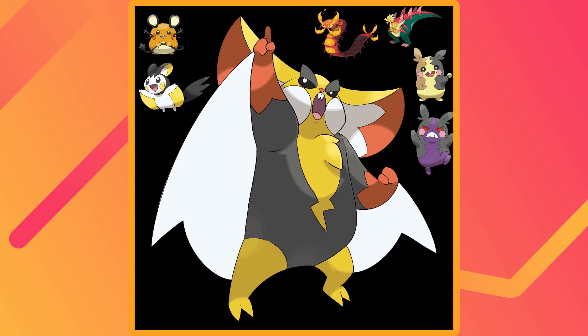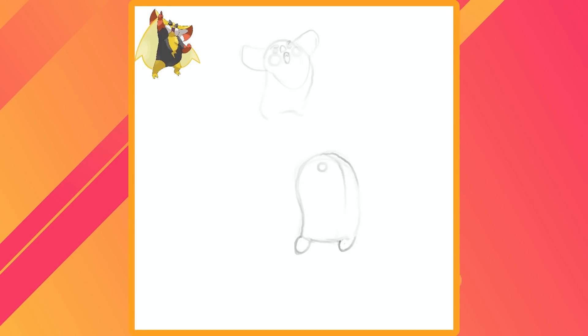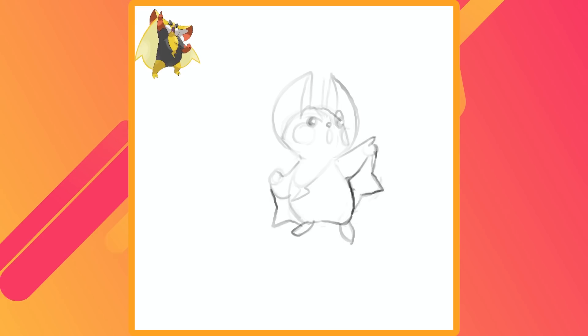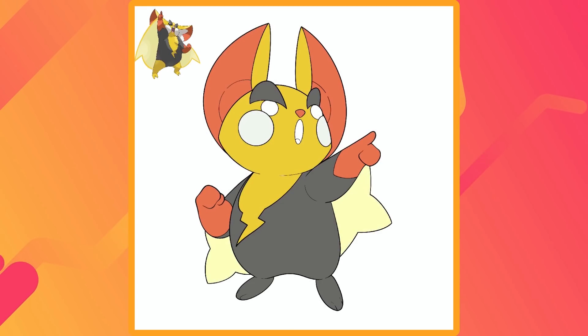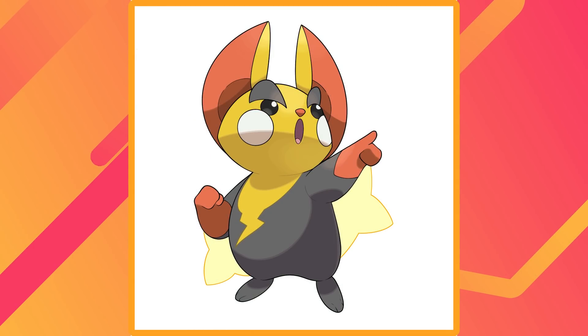The biggest thing that needed changing was the proportions. All of the Pikachu clones have their own unique shape and silhouette, but they're also all consistent in that they are small, cute, and round. Making the head bigger than the body was a key part of getting that look. It's hard for me — I don't usually draw characters like this. I'm not used to designs that are so round and adorable, but I'm so much more happy with this than I was with the original. To me, it's night and day. It reads more like a Pikachu clone, it's cuter, but it still looks tough. This was a worthwhile fix.